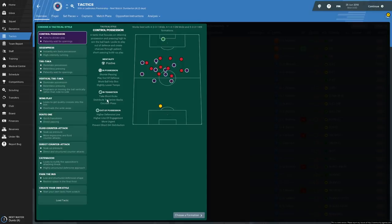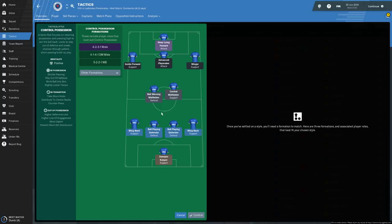In transition, the goalkeeper will be taking short kicks and distributing to the centre backs. When we win the ball back - that in-transition thing is just like a turnover of possession - we will be counter-pressing. When they pinch the ball off us, we'll get right in their faces to try and take it back quickly. When out of possession, we'll be playing with a high defensive line, a high line of engagement, closing them down higher up the pitch, more urgent pressing and pressuring the goalkeeper.